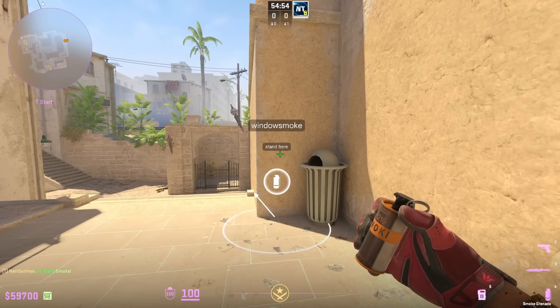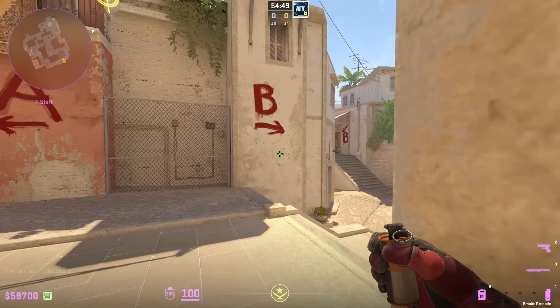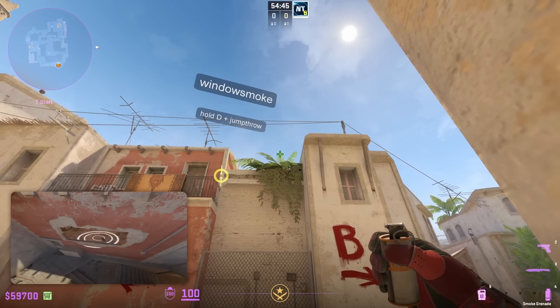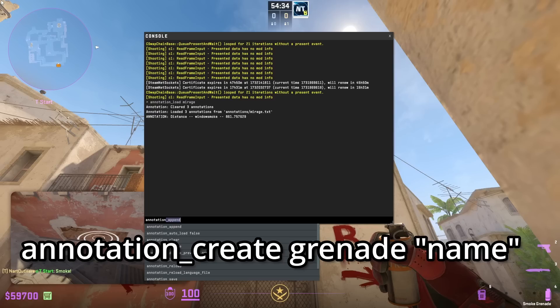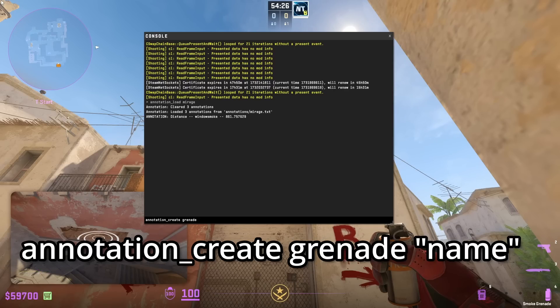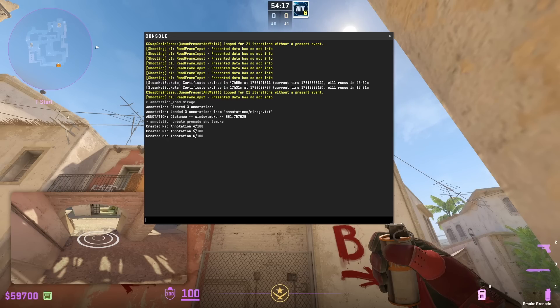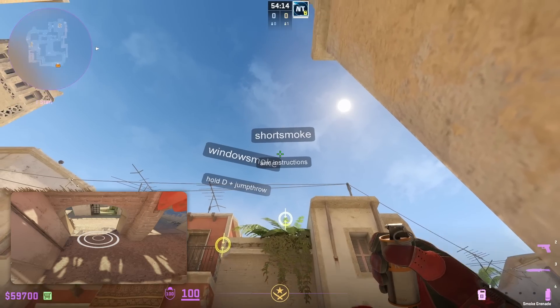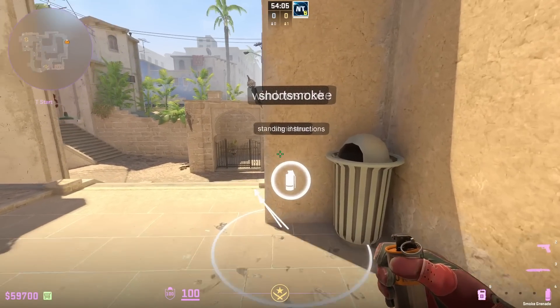What if you want to throw multiple nades from the same position and create multiple annotations? You can. Get into position and throw your nade — I'm going to throw the short smoke from that same window position. Then open up the console and type annotation_create grenade, and I'm going to call this 'short smoke'. It says created map annotation 4, 5, 6, and we have the short smoke aim instructions with the target crosshair and standing instructions.